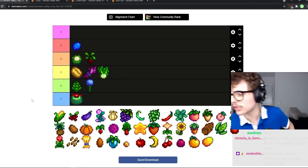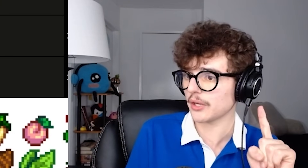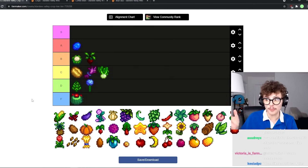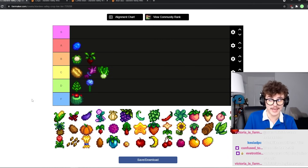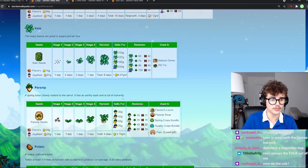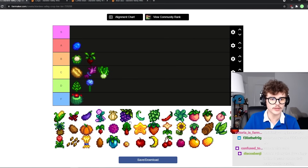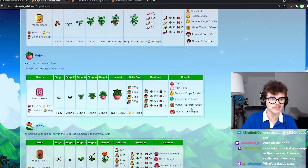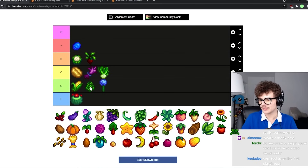Corn — I might have a controversial opinion here. I also do not like corn in real life. It's sort of a beginner's trap because a lot of people tend to buy corn their first summer — they're like, oh, this crop grows into fall and it's regrowable, that seems like a lot of good things. But corn is pretty bad. It's not very profitable at all, and I can't think of anything you really use it for besides the community center. Bottom of C tier or D tier.